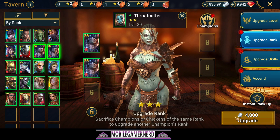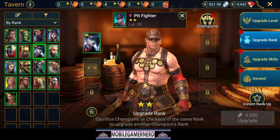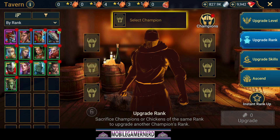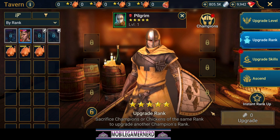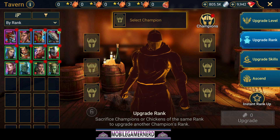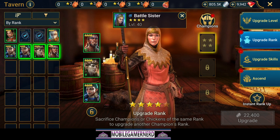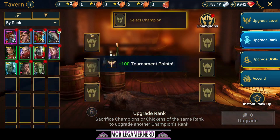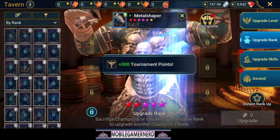We're going to upgrade as many of these guys as we possibly can just to get some chickens. I think we're already good - one, two, three, four - yeah we should be fine. We've got Pilgrim and a few others we can upgrade right now. Metal Shaper: one, two, three, four, five - boom, we've got our man.